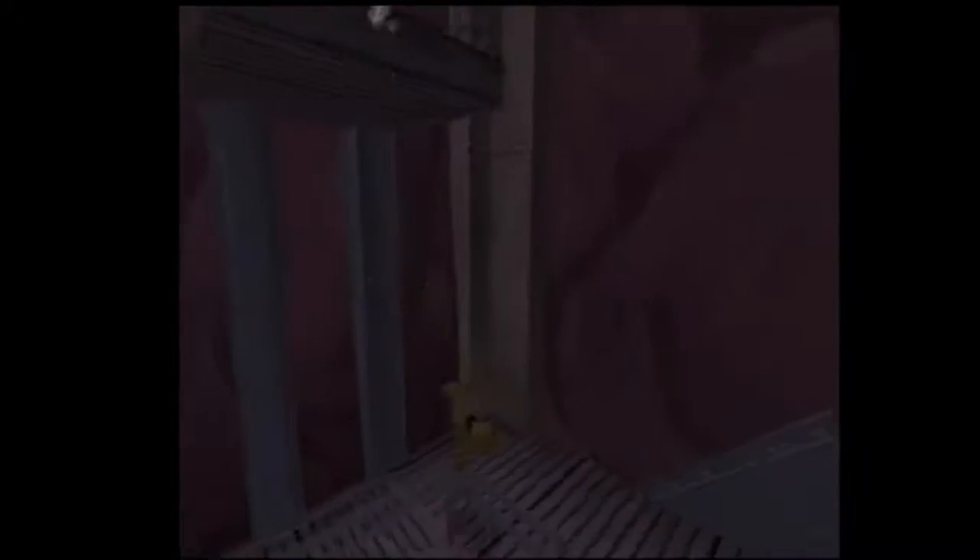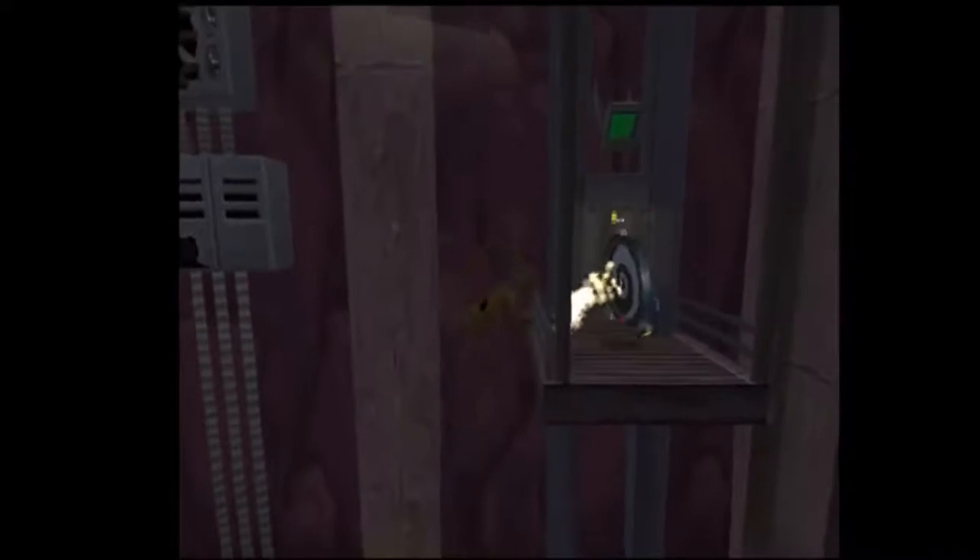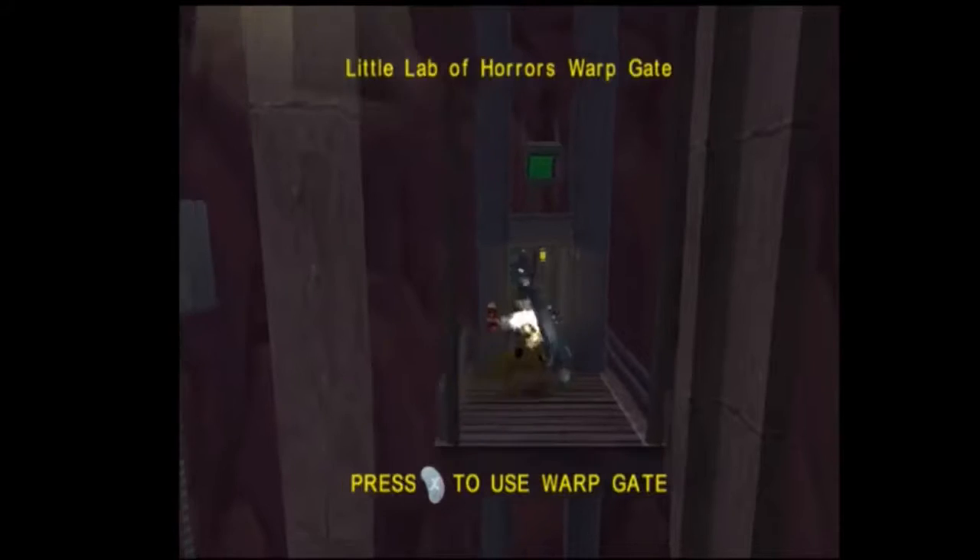The next trick is Lab3Skip. This is an older trick, but it's a good backup you should learn for NLE, AMT, or 100%. The idea is you go onto this railing, then without holding R, you hit this collision and then jump up to the warp gate. Go on the railing, hit the collision, go up to the warp gate — you don't hold R.